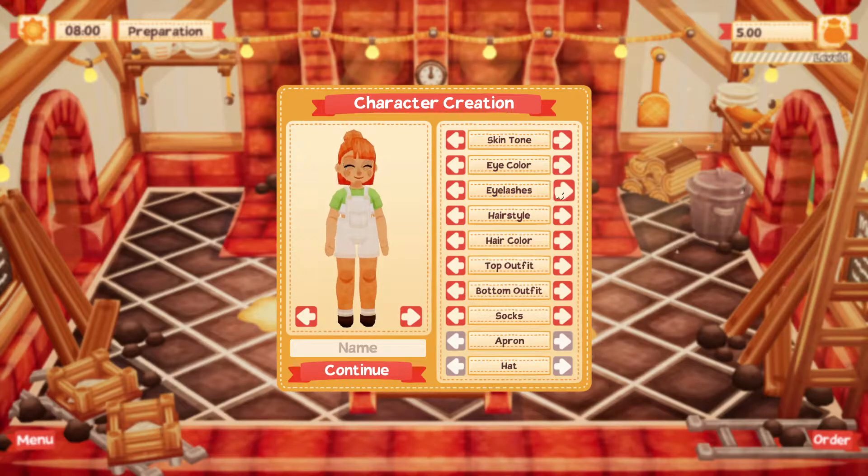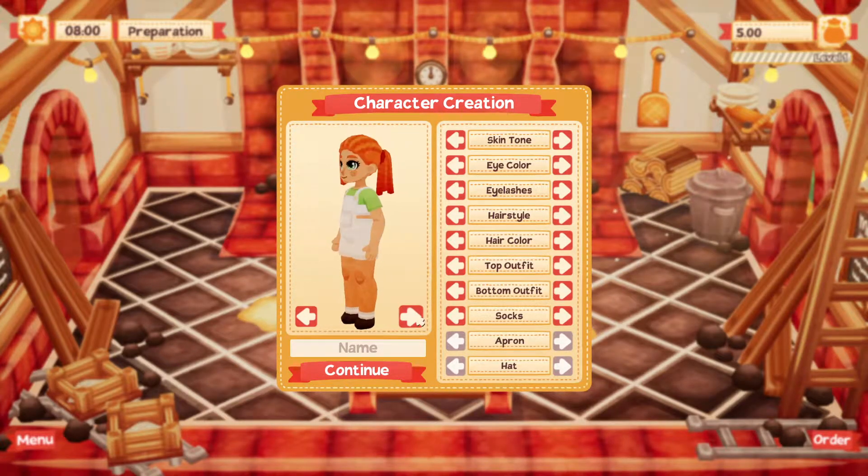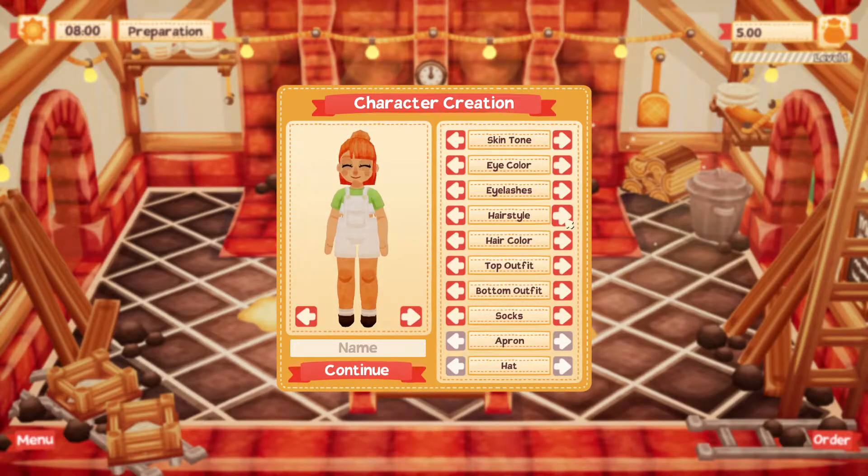You can even do eyelashes - how cute! I definitely want eyelashes. We've got some different hairstyles. I love creating characters, so I could spend so much time on this part. Oh, that's adorable. Let's look at all of them first, see what we're looking at, and then we'll decide.